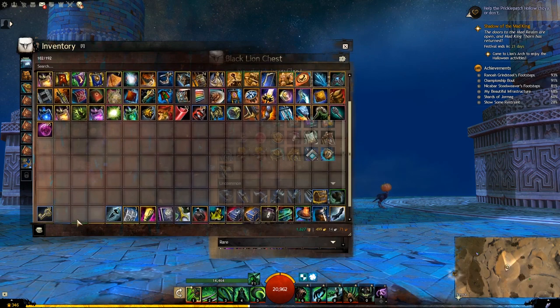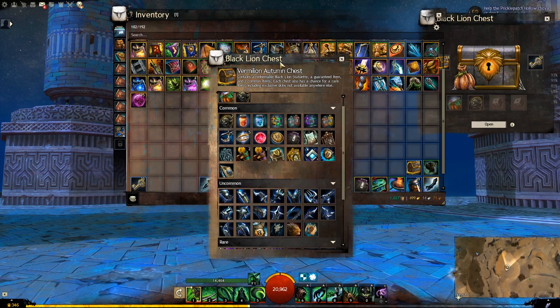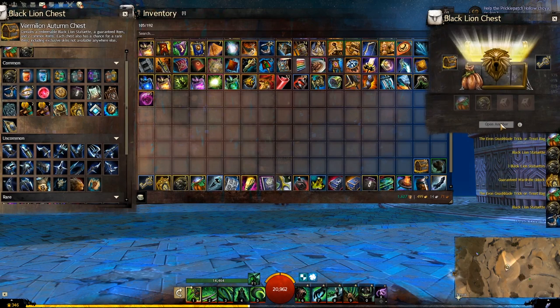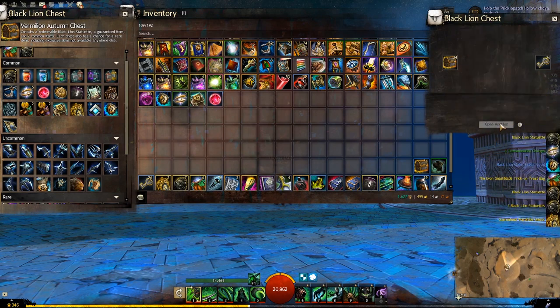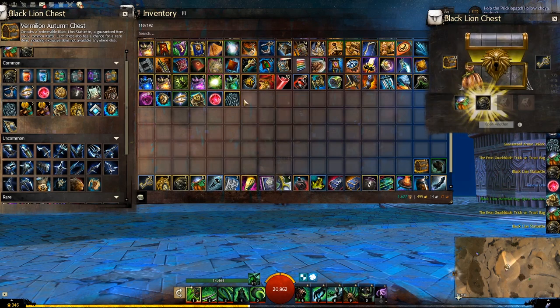Okay, so with that, let's open up this chest and see what we get. Here we go. Wardrobe Unlock right off the bat. Another one right off the bat. A few Wardrobe Unlocks. We've got a Ticket Scrap there — that's good. Revive Orb. We do have a new Ticket. That's actually an Armor Unlock, my bad.